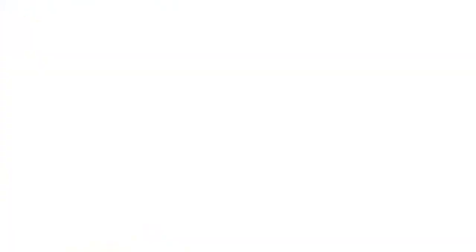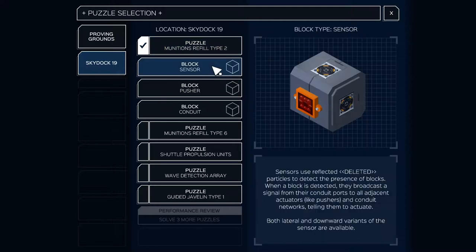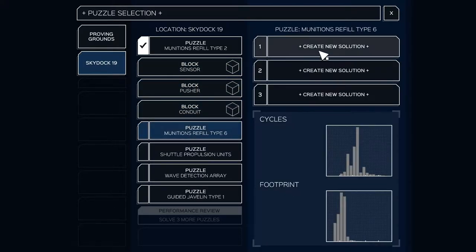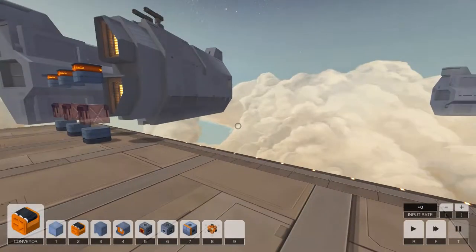That's a lot of fun. Okay, so they've got a block sensor. Yeah, okay — pusher and a conduit. Yep. I like this. You know, blocks getting added slowly and getting a few puzzles with them — it's fun. Okay, so we need three of them that look identical. So I guess...